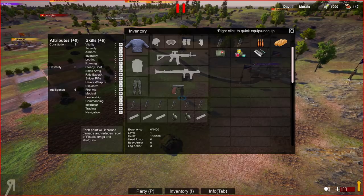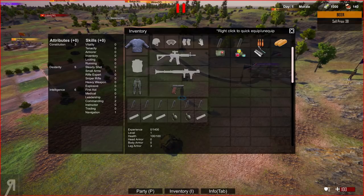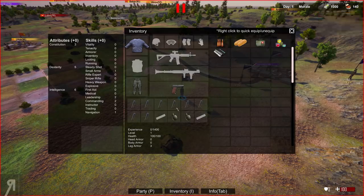Since we're using a pistol I'm speccing into small arms and also first aid — each point makes medkits 10% more effective and reduces soldier kill-in-action rate by 5%. First I'll max commanding and leadership since each point makes squads gain more experience through combat. I'll also take navigation and put some 9mm ammo into our belt slot.